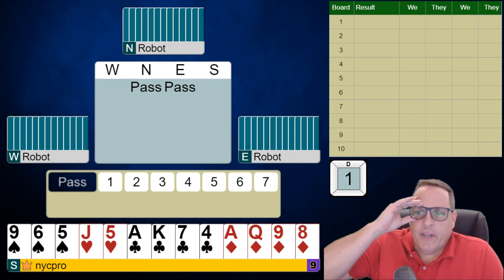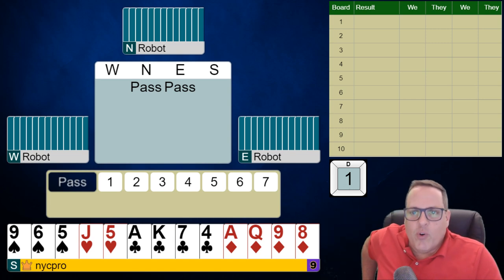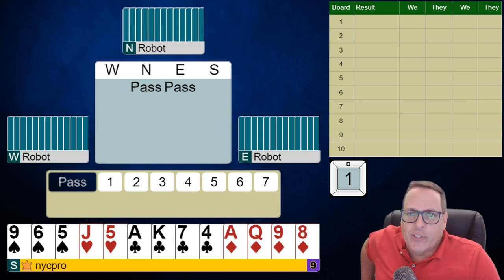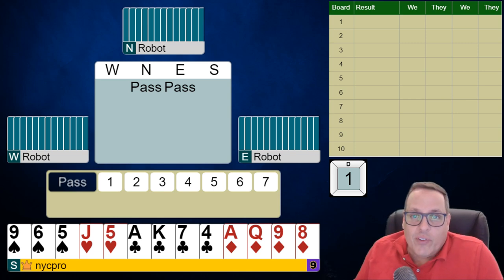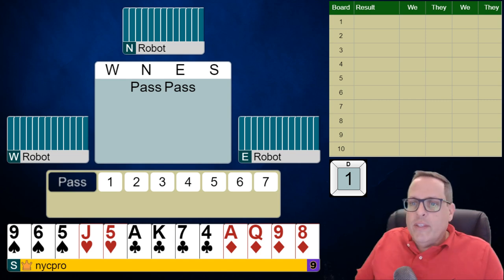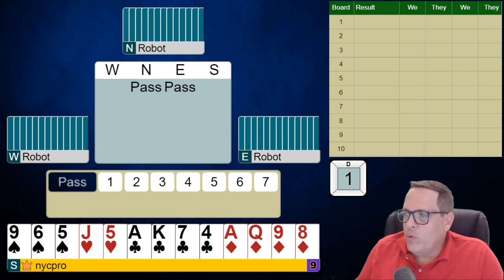Hey, what's up everybody? Rob Barrington here for another weekly challenge with these robots. This week we're playing a normal 10-board match point challenge versus the robots. We're going to have the best hand every time and we're going to have to really make some decisions match-point wise. I hope that will show us the difference between our normal IMP tournament versus match points. The extra tricks and competitive auctions are going to be a little different in this sphere.